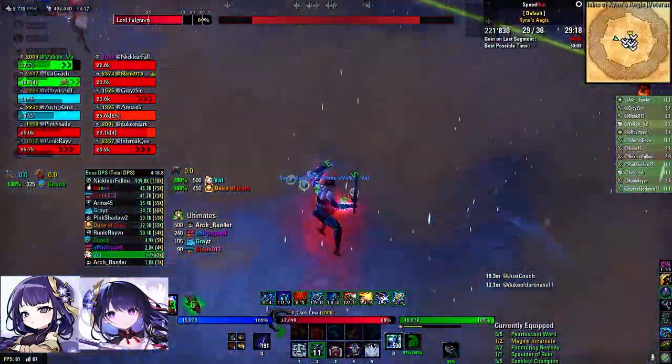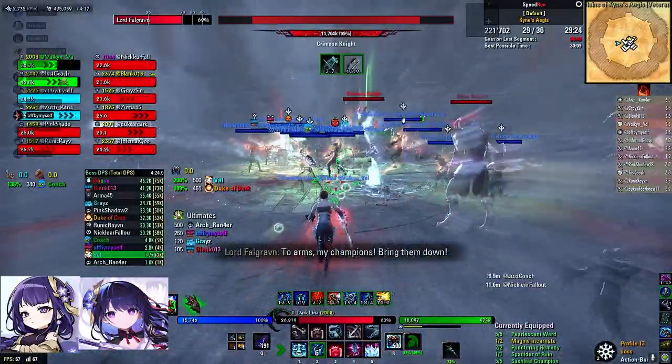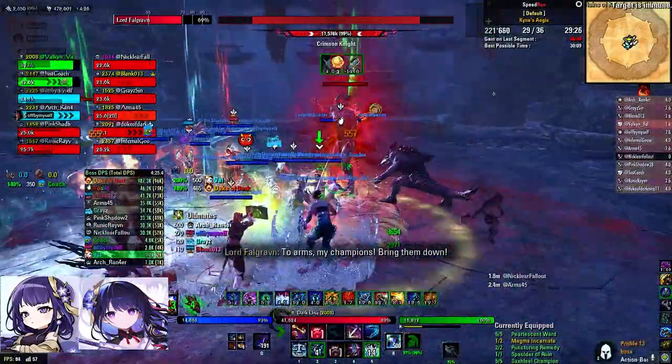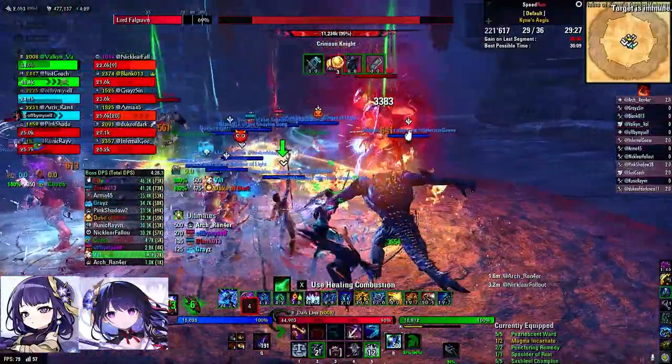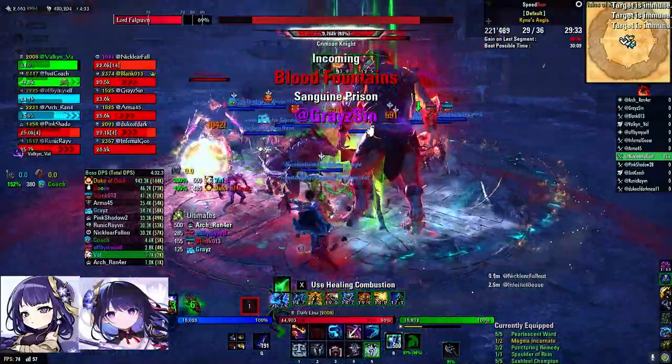On the second floor there are a blood knight, crimson knight, and bitter knight. You can grab all three or split them with your main tank, or they can grab them all — but make sure you kill the crimson first. The crimson knight also has a tendency to not move, so you can stack the other two on him.